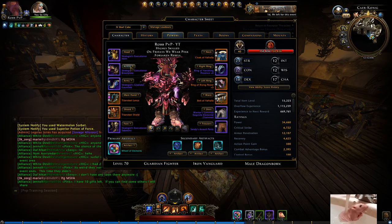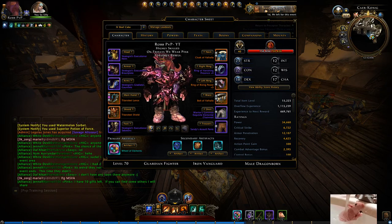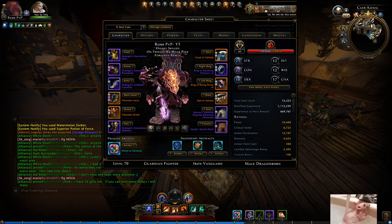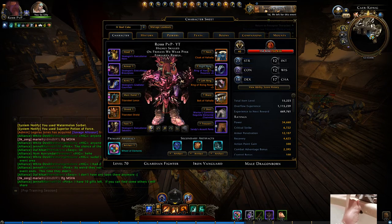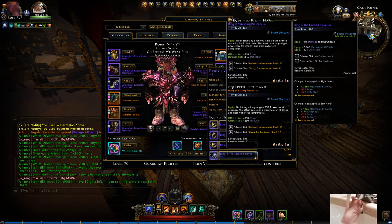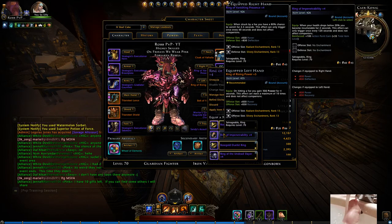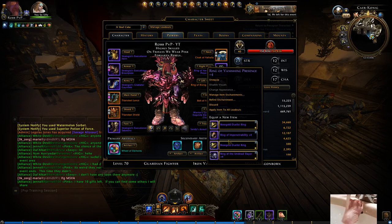When you have both of them — this ring and Shadowclad — you'll notice that you don't get focused as much, and that's because literally people can't see you as much. So if you find yourself getting ganked a lot, which happens very often to me, this is my solution to that.